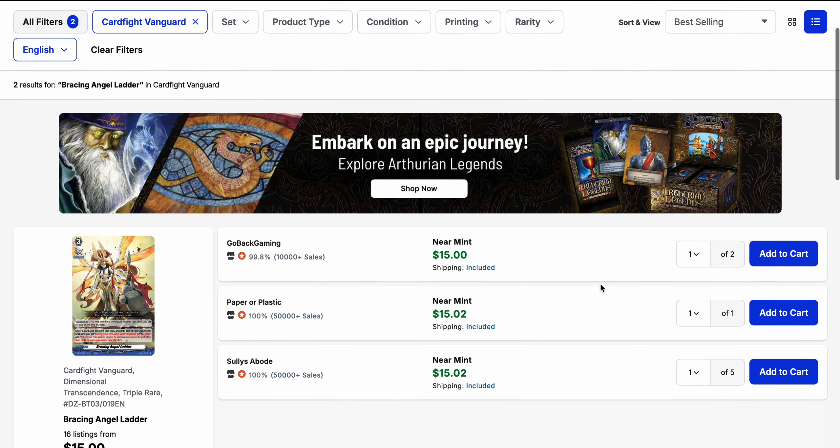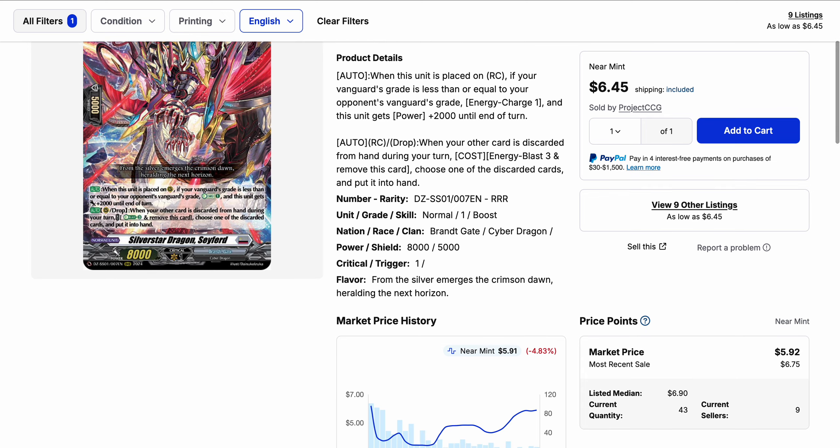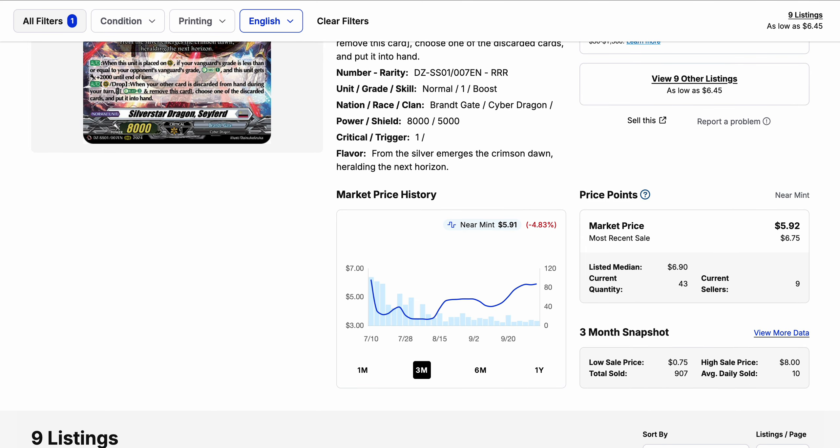Silver Star Dragon Safer is the discard cycler from Festival 2024 for Brantgate. This one has seen some very volatile motion in terms of its listing quantities. Price-wise, it's still doing about the same in terms of its market price — overall on an increase right now, but still lower than the market price at the start of its release. Currently the market price is around $6.